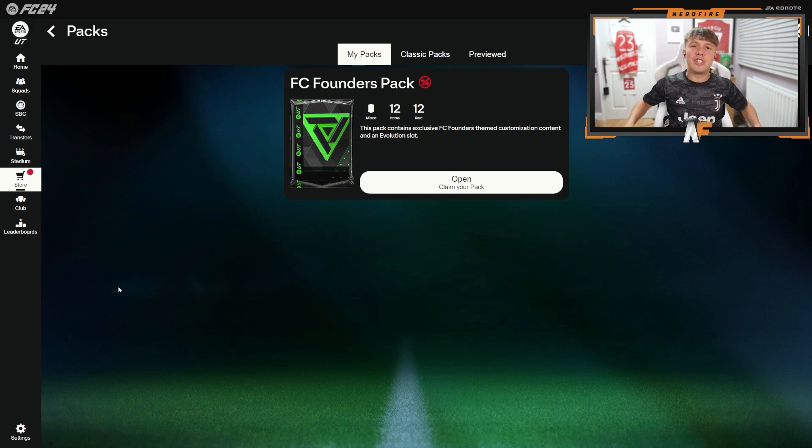So if you didn't know, this year EA decided to absolutely shaft us and they've only given us an FC Founders pack. This is literally just themed customisation — a badge, a kit, stuff like that. Basically no players you get in the web app nowadays. Not too sure why, but let's just open up the pack and see what we get.